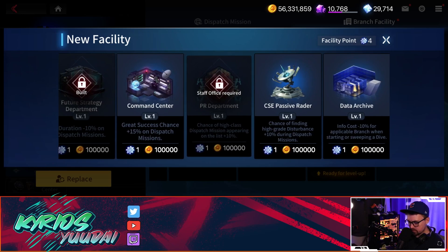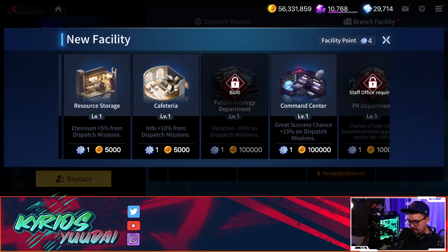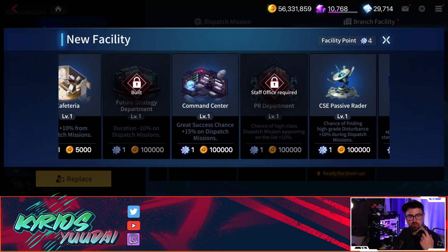We have the PR department — it increases the chance of high-class dispatch missions by 10%. This one is also very important. The only downside is it does require you to build a staff office first. But the increased chance of getting those S-ranks or high-class A-ranks is very good and it's going to accelerate your progress.